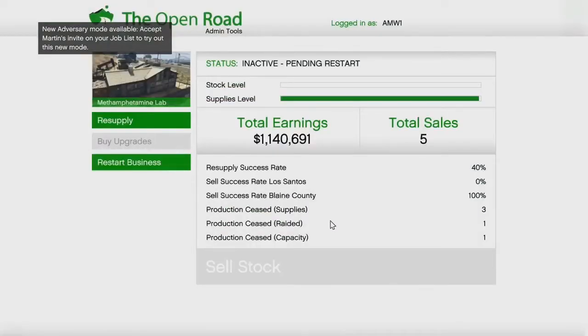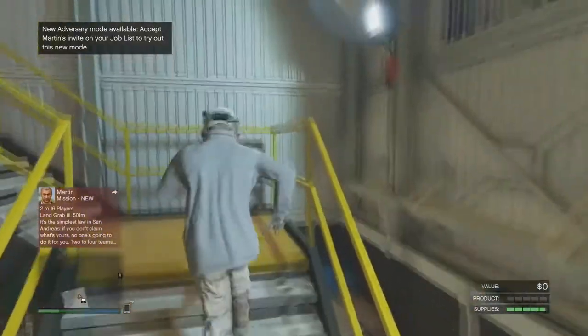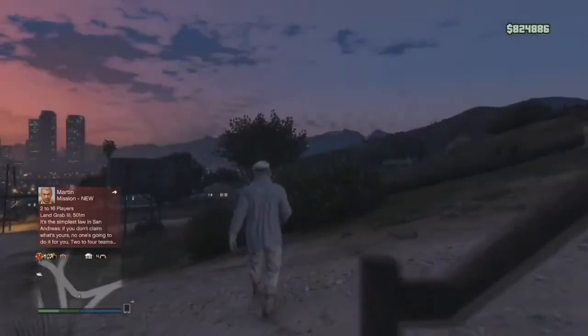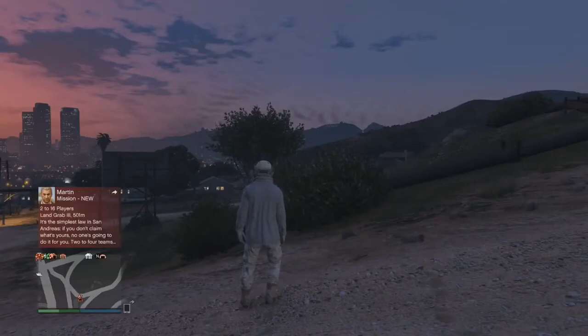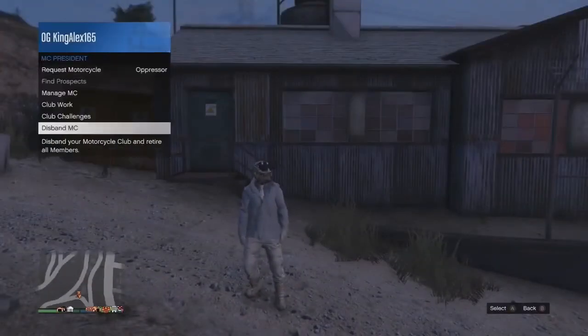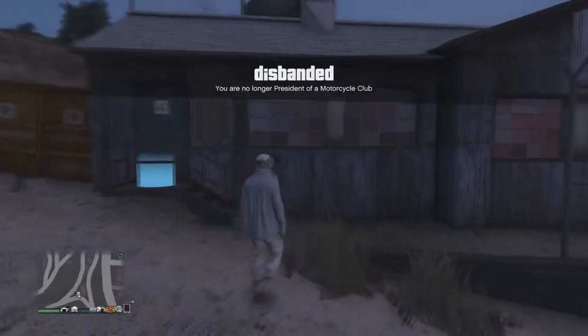So now your second step is walk outside and disband your MC. Just walk outside and open your menu, go to your MC, hit up on the d-pad and disband your MC. Just open your menu, go to MC and disband your MC.